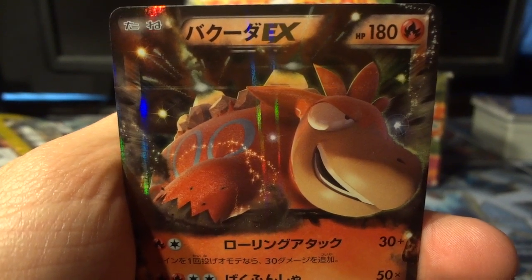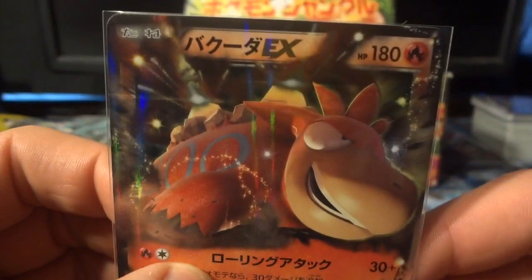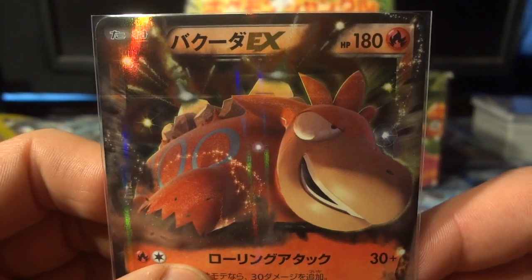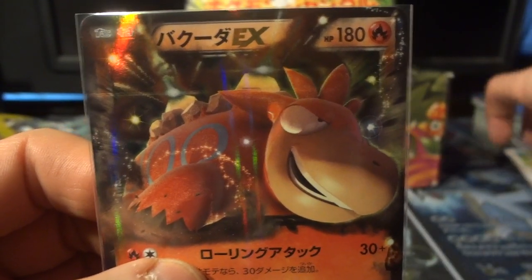For those of you who did not see Stacks of Packs episode number 9, something fairly similar happened with that. Our first holographic pull or better was an EX as well. So cool, you got Camerupt EX, of course.